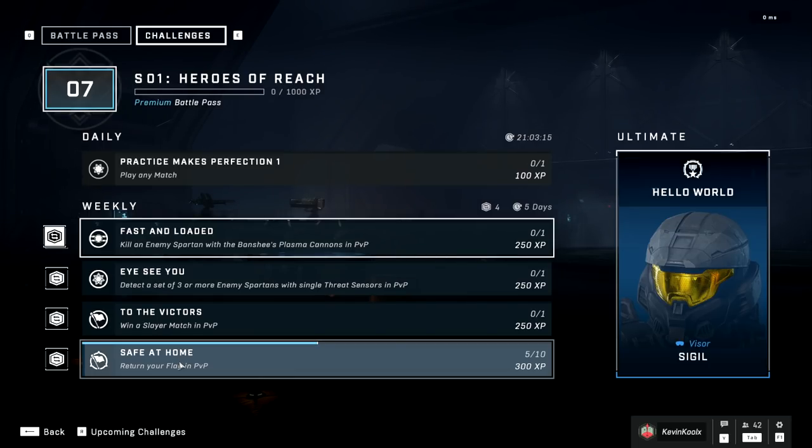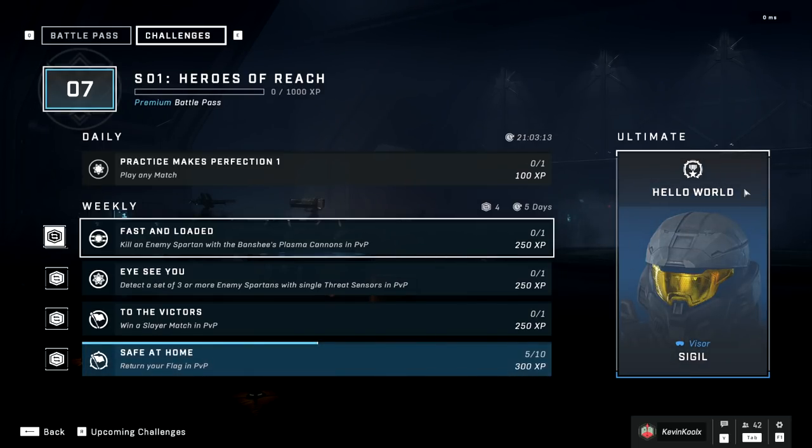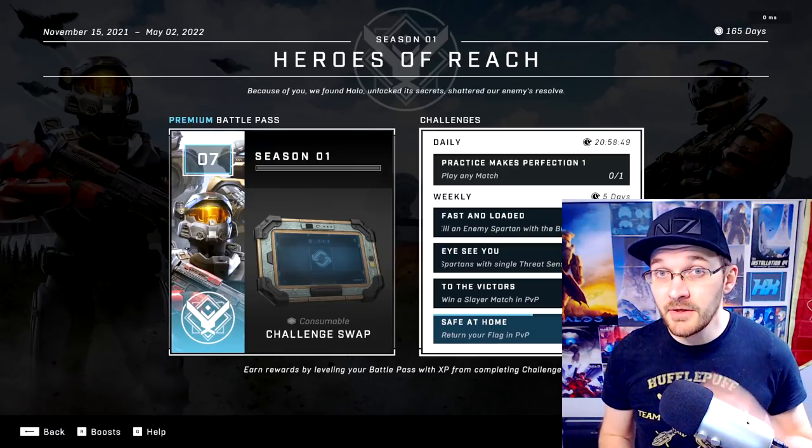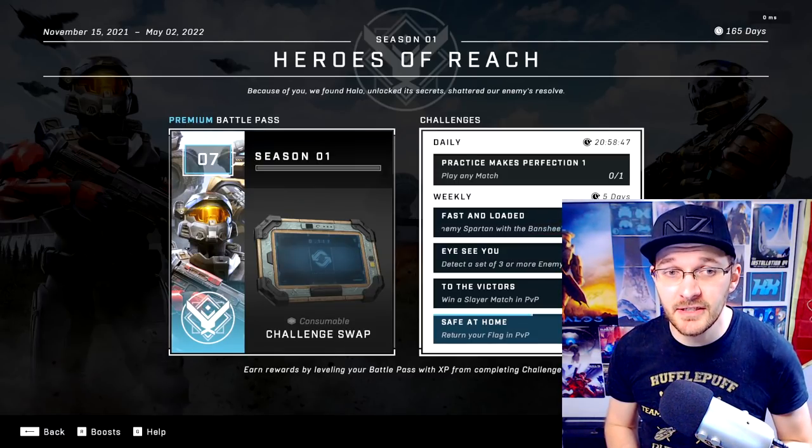If you complete all your weekly challenges, you earn the ultimate challenge right here. Keep in mind, when you buy into the battle pass, you also unlock a fourth weekly challenge slot as well, for your progression to go even faster. To unlock this sigil visor, you need to complete 20 weekly challenges.